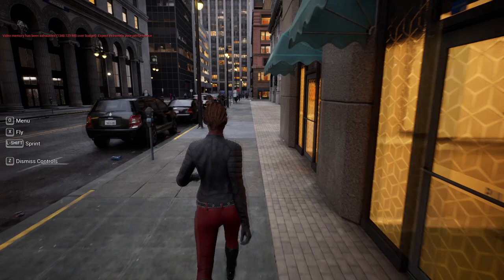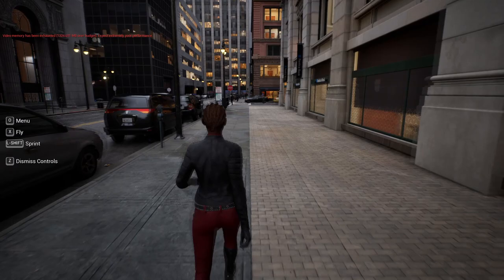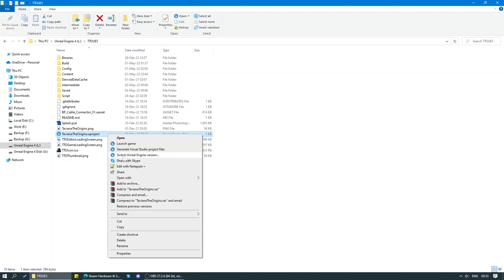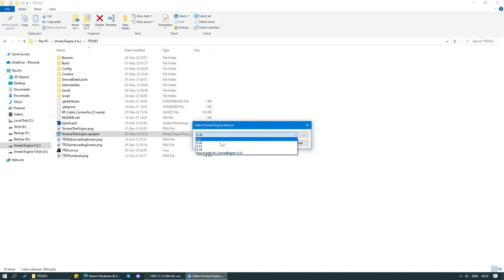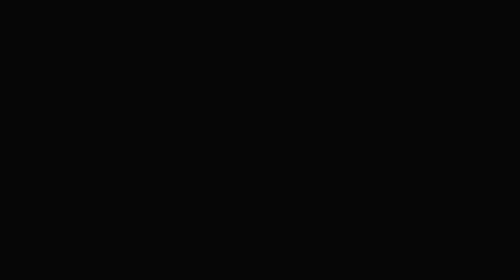So yeah guys, that was the Matrix demo. I think we've seen pretty much everything there is to see. What we really want to see now is what Taviana: The Origins is going to look like in Unreal Engine 5. So I've made a copy of our project from Unreal Engine 4. Epic says that Unreal Engine 5 should be backwards compatible and that porting projects should be as easy as right-clicking on the project, selecting Switch Engine Versions, selecting 5.0 and clicking OK. We're going to check out what it looks like next time because this video is getting way too long, and this is also a good cliffhanger — so I'll catch you guys in a couple of days.